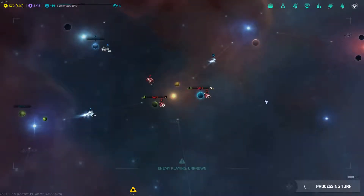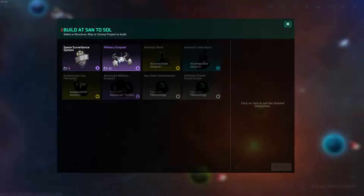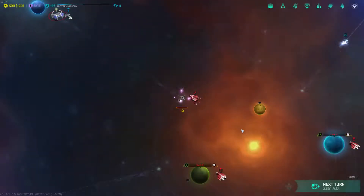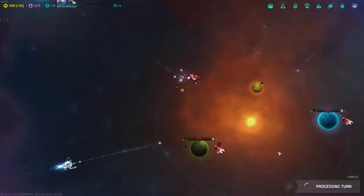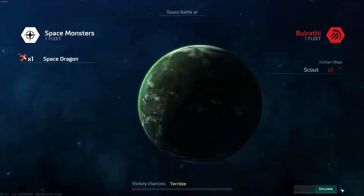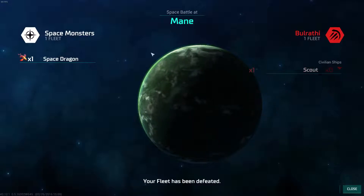Slow progress, but progress nonetheless. A fleet needs orders. I think a military outpost — just to face them, because they've got one there too, so that's clearly the intelligent thing to do. We'll probably build another one at some point. Can't you just run? Yeah, there goes my scout — told you he was gonna do that.